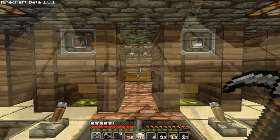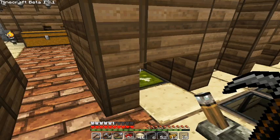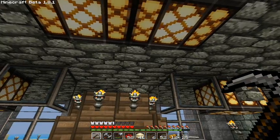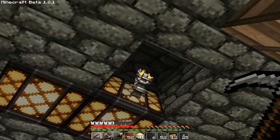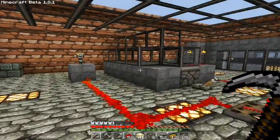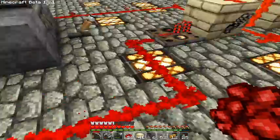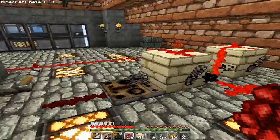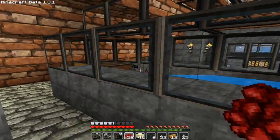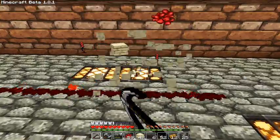You can also use the eggs you've collected to spawn more chickens and kill them to get the feathers and the chicken meat. For that I've used a dispenser to spawn chickens in front of a sow, which will kill them. This is the lever to turn it off — this thing will spawn some chickens in front of the sow, which will kill them.